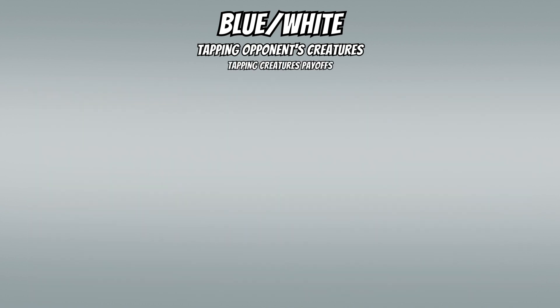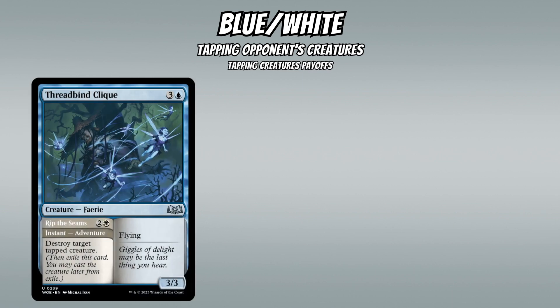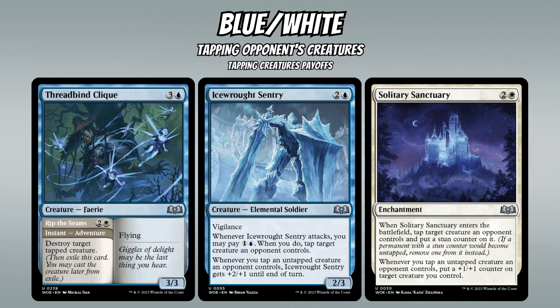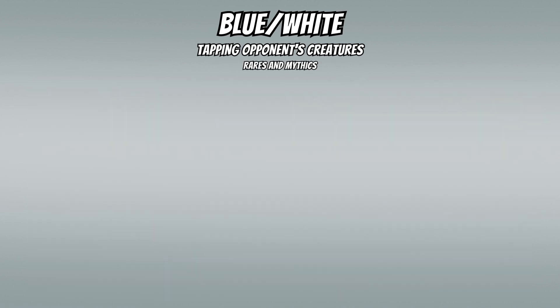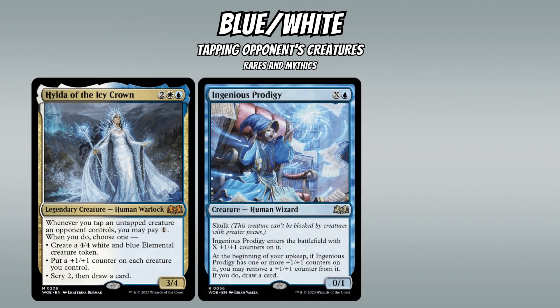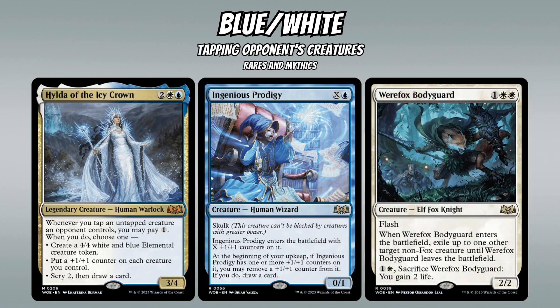Payoffs for the tap-down theme include Threadbind Clique, a 4-mana 3/3 flyer with an adventure that destroys a tapped creature. Ice-Rink Sentry can tap a creature for 2 mana when it attacks, and gets +2/+1 whenever you tap an opponent's creature. Solitary Sanctuary is a 3-mana enchantment that taps and puts a stun counter on a creature and puts a +1/+1 counter on a creature you control whenever you tap an opponent's creature. The key rare is Hilda of the Icy Crown, which can make 4/4s, permanently pump your team, or scry two and draw a card every time you tap an untapped creature for one mana. Ingenious Prodigy and Werefox Bodyguard are generically good creatures that fit well into what should be a tempo-aggro deck.